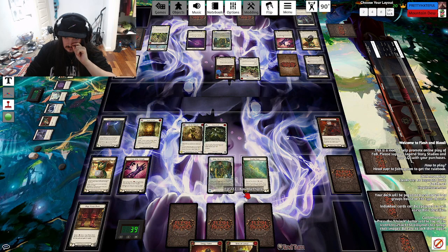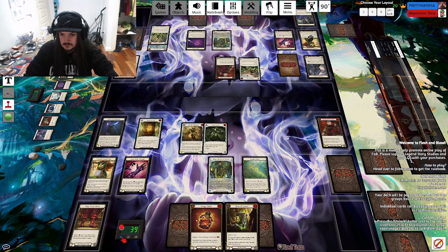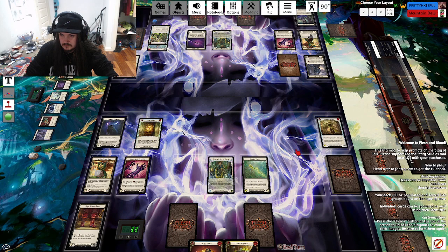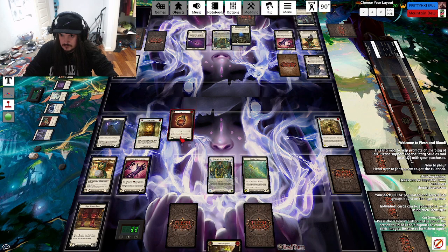There'll be no attack reacts, so if you have defense reacts — oh, you can't play defense reacts anywhere, I keep forgetting. So you will take six, destroying an arsenal. And then I will pass turn to you and create an embodiment.